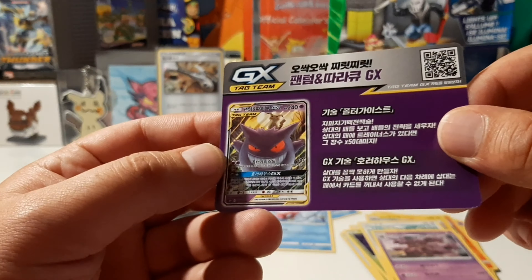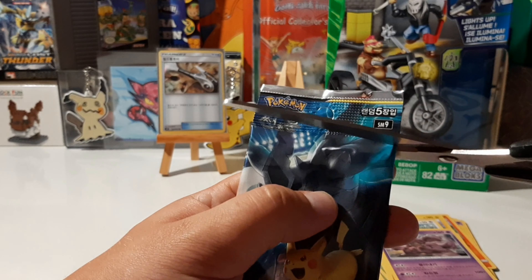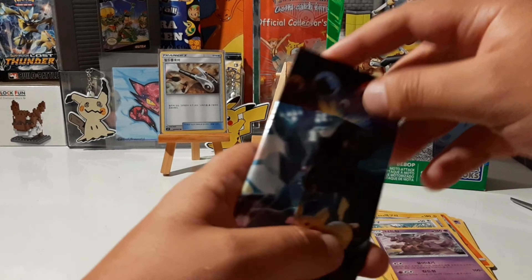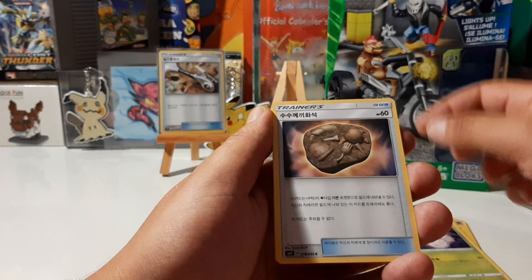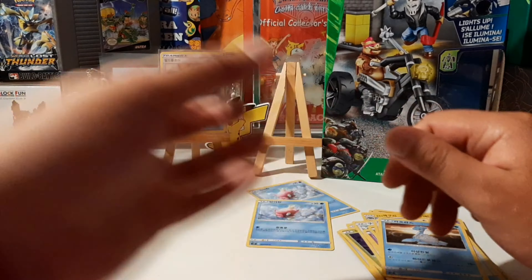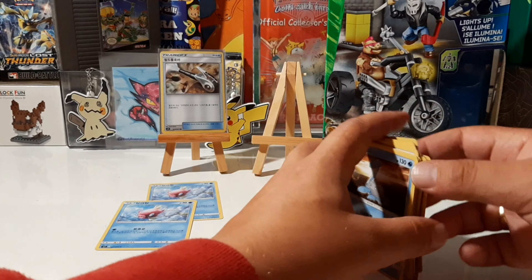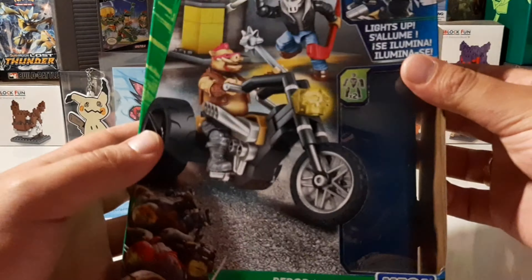It would be awesome if the last pack had Mimikyu and Gengar in it — that would be dope. Last pack! We got Nidoran, Exeggcute, a Fossil Aerodactyl, Brock's Grit, and Lapras. We got one hit guys — I'm still looking for a full art or a GX to come out of this box.